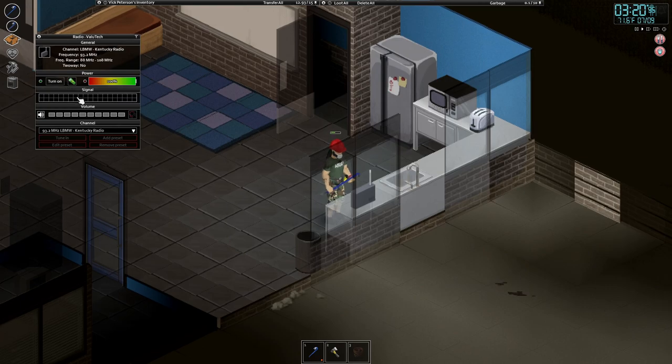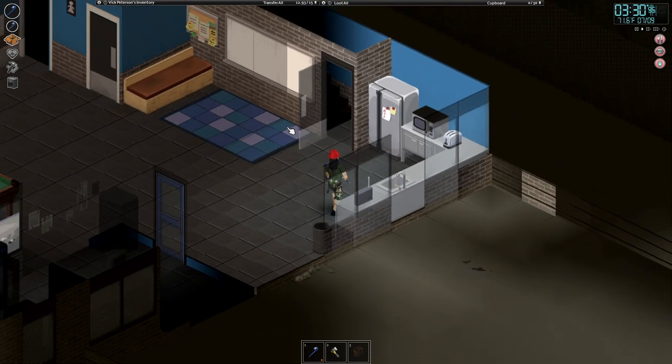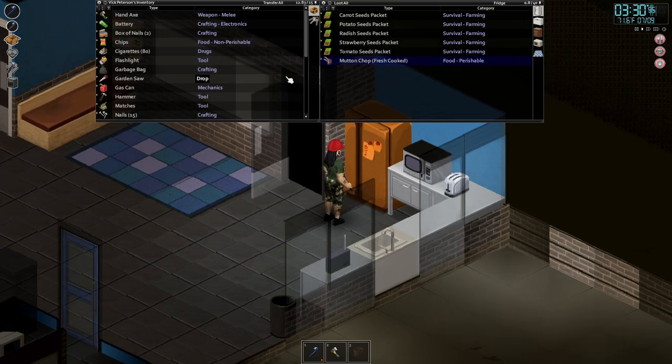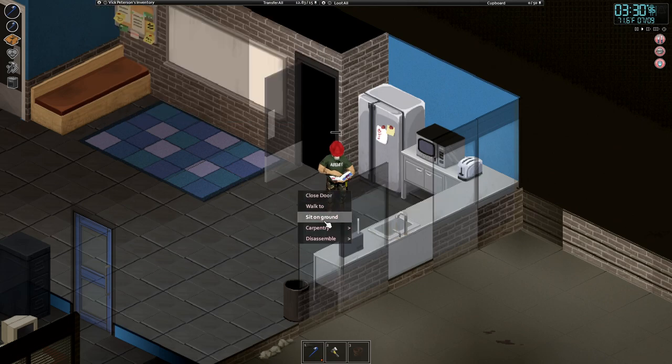No, we didn't get the emergency broadcast channel. We could technically just listen to the radio — 89.4 Hits FM — but I'm not that interested in the radio if it doesn't give us emergency broadcast info. I don't care that much. It's looking like we might just stay here; I really like this place. The fences on all sides are really nice.